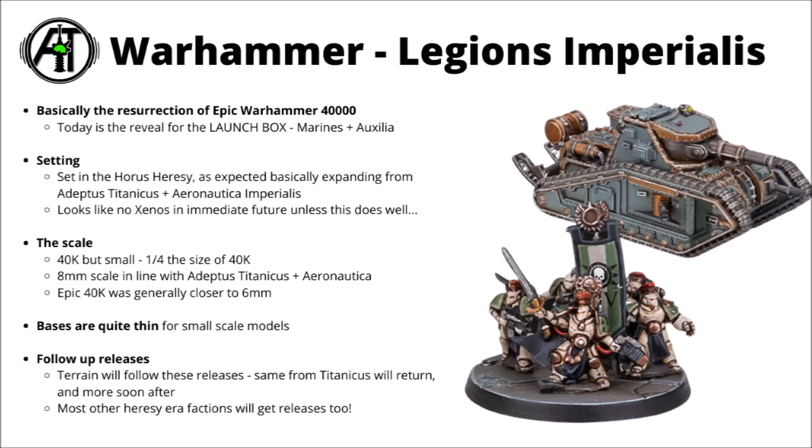First up we'll talk about the launch box, though apparently to follow this they'll have some terrain releases. The terrain released with Adeptus Titanicus when that launched is apparently all going to return, plus there will be more bits after. As well as just the launch factions — the Space Marines and the Solar Auxilia — apparently the other factions of the Horus Heresy will also get representation, so that would imply things for the Mechanicum or Custodes perhaps.